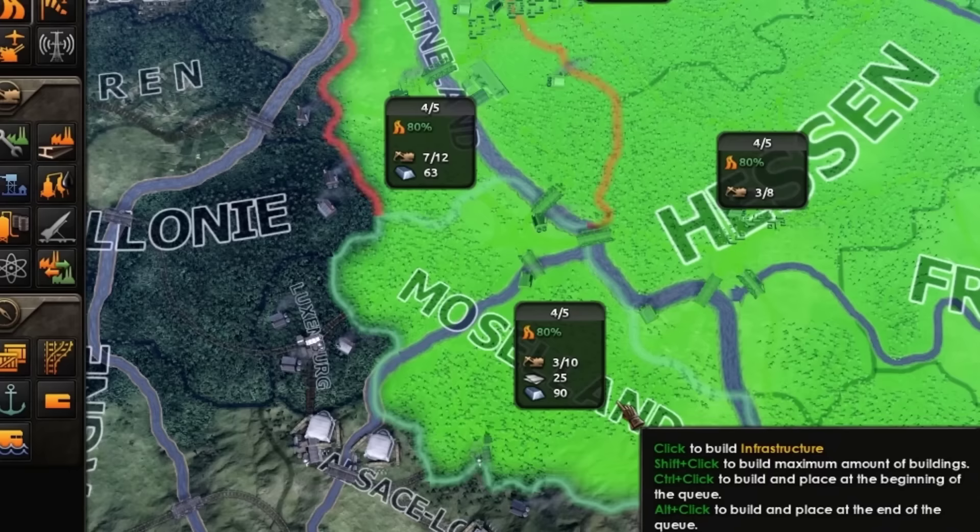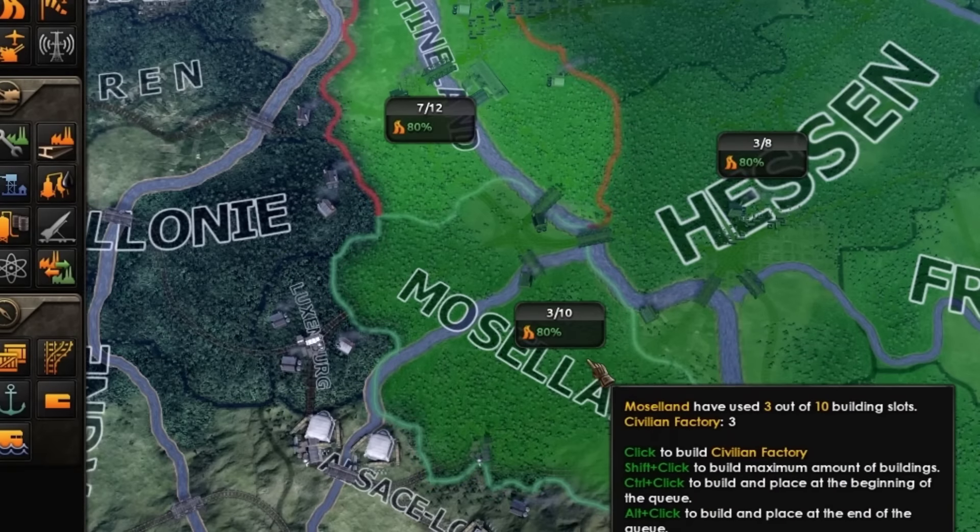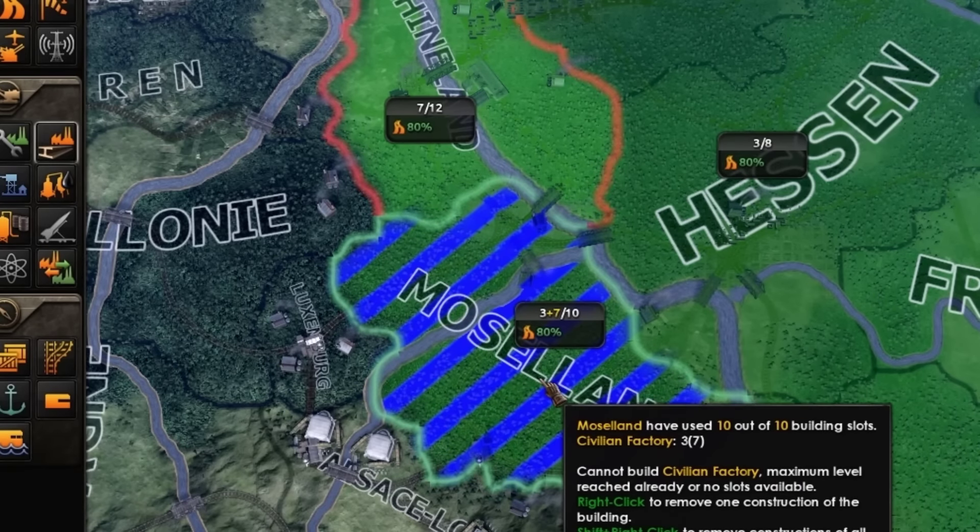Construction-wise, we're going to be maxing out the infrastructure in Moseland and then afterwards we're going to be queuing up as many construction factories as possible.